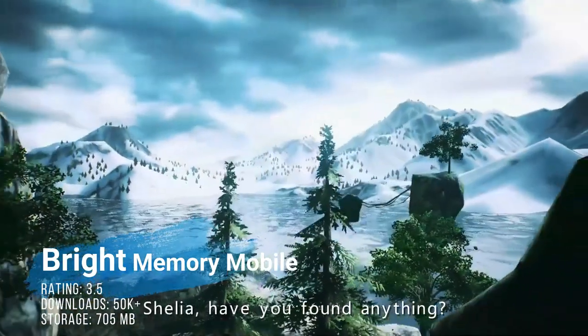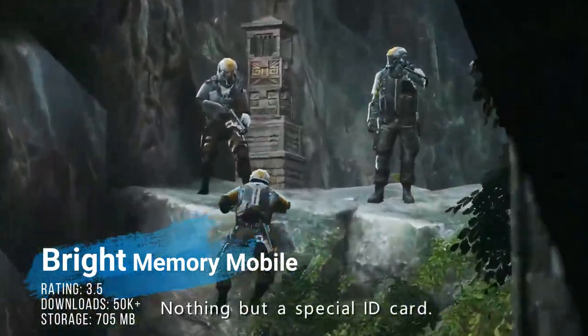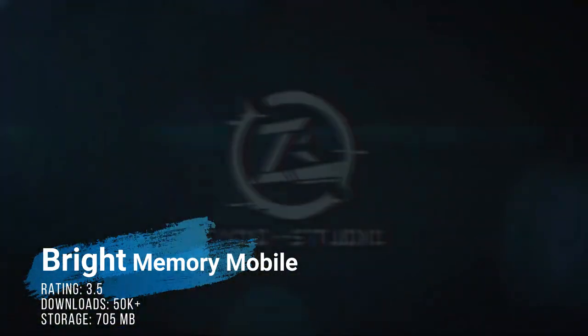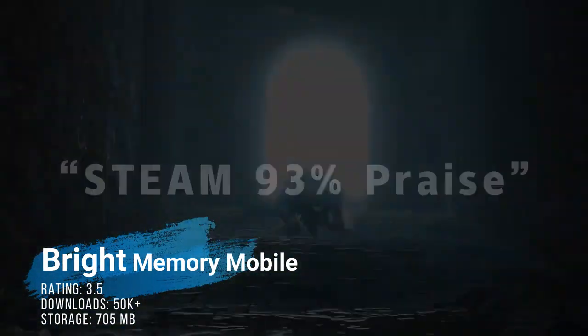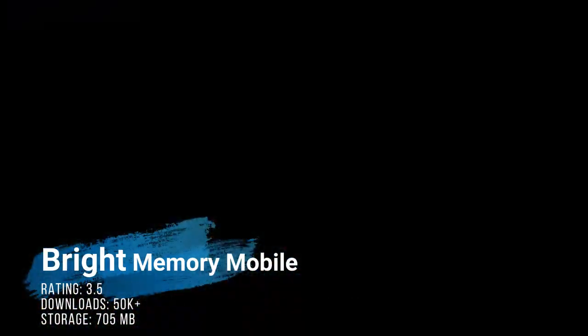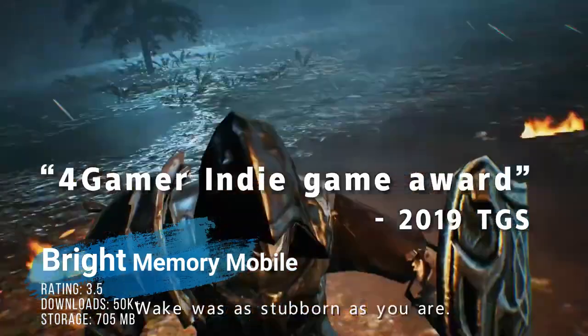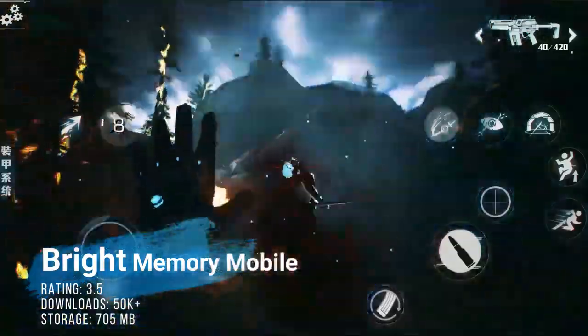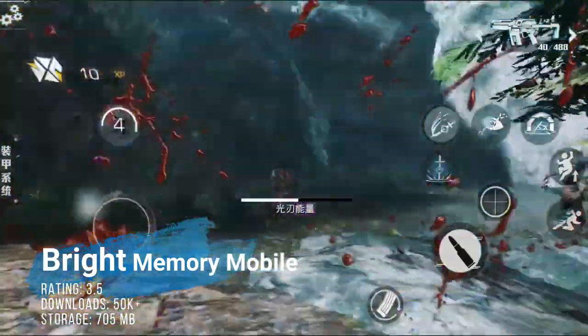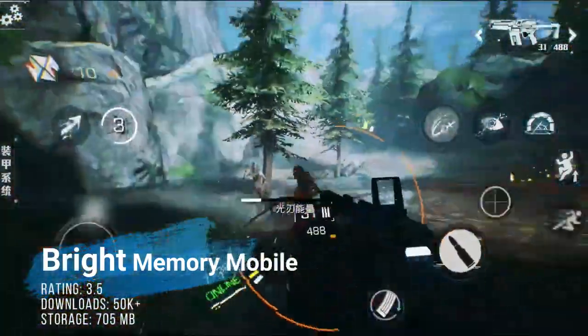At number one, and quite frankly it's one of the more underrated first-person shooters on the platform right now — in case you have missed it — we've got Bright Memory Mobile. This is a game that started life as a highly realistic hack-and-slash and first-person shooter, created by just one man, and now sitting on the Play Store for about $2 with only one problem: it is very short. Check it out in case you missed it.